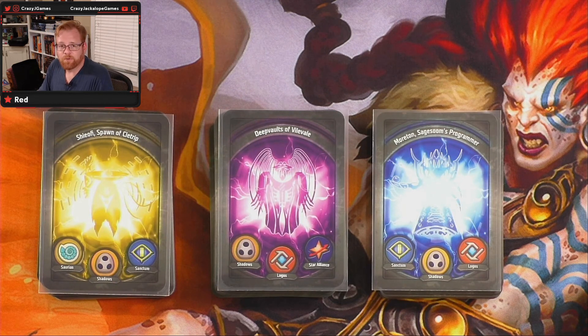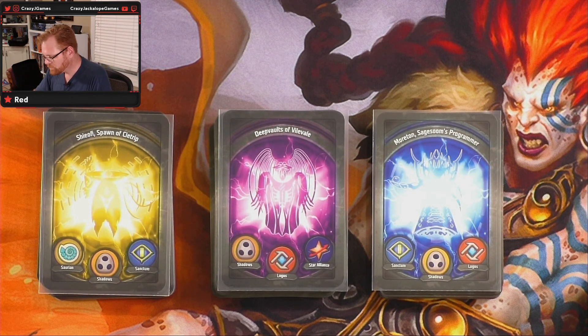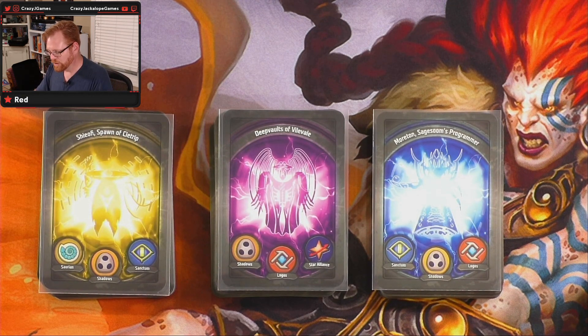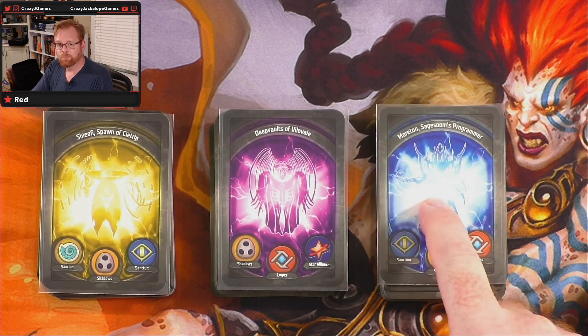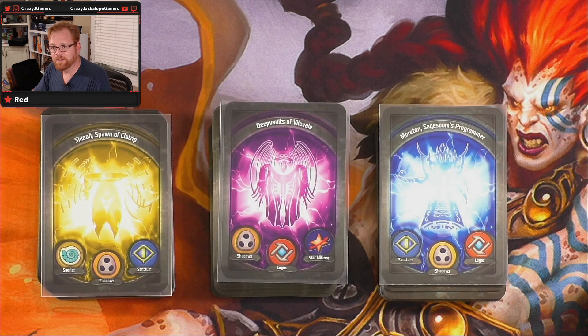I'll make sure to poke you in chat and then you send me an email following the rules. I need to think of what the entry thing is for the next giveaway. Let's go with a color and a house — so house and a color. We could go like Sanctum blue or Logos purple or Shadows yellow, whichever you pick. Right now your odds are pretty good — we've gotten anywhere from two to five folks at most, so you're like a 20% chance to win. That's pretty good. I'm going to wrap this up and hopefully we'll do a giveaway next weekend. Thanks for watching.